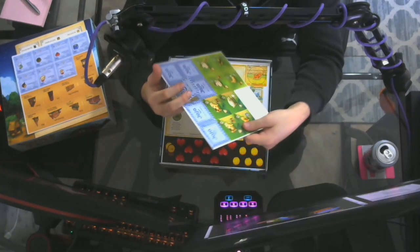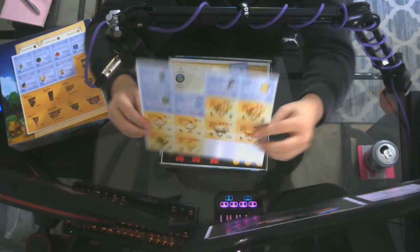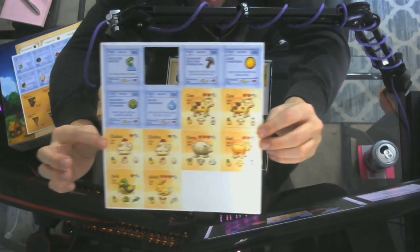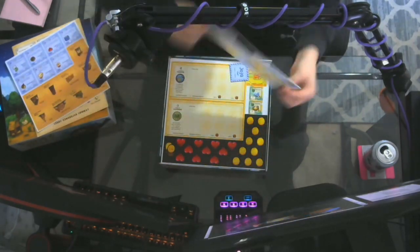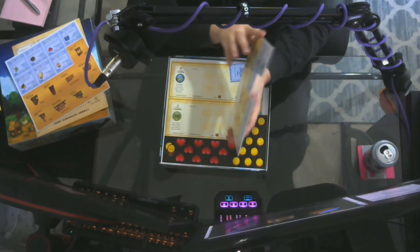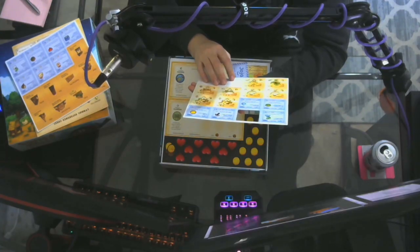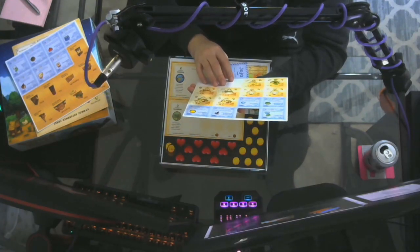The animal tiles are so cute. Flipping them over, we can see animal products — cows are worth eight coin and give milk, chickens six and give eggs, sheep ten.